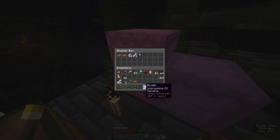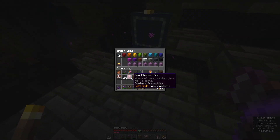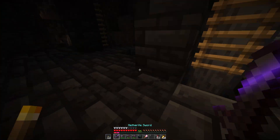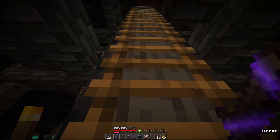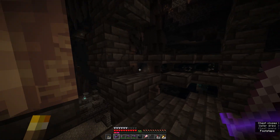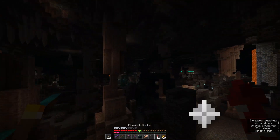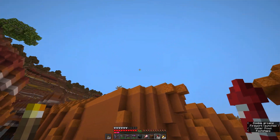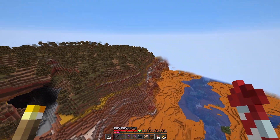I guess we'll put it in with all the other treasures that we have so far. We might as well take the chest as well just in case. Are there any other chests around here that maybe we missed out in episode 3? I'm pretty sure we looted this one. Yeah, we already looted this one for sure. That is very strange. Well, I'd say that's pretty impressive. Now let's see whether we can find any sort of archaeological dig site.